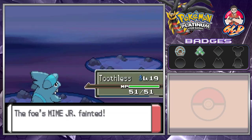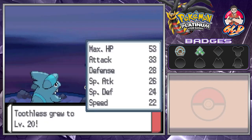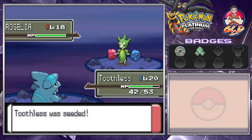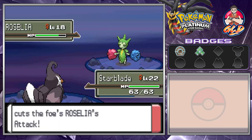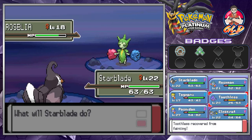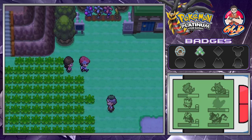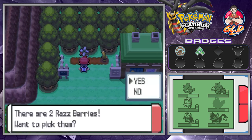Next we have a Mime Jr. — baby Pokémon made their entrance in Generation 4. Just like that we get to level 20. A trainer wants to battle and talks about her contest. We use Takedown but get our butts kicked, so we use a Revive on Toothless. We get Paralyzed, but we push through — Togepi grows to level 18. We defeat a Combee and win again. Let's grab these Nanab Berries, Bluk Berries, and Razz Berries.